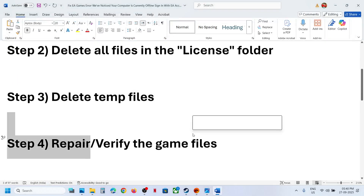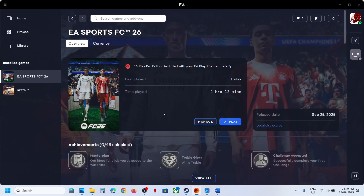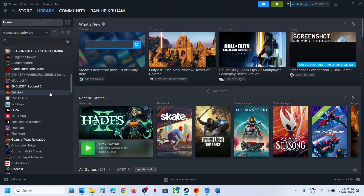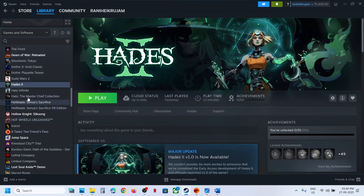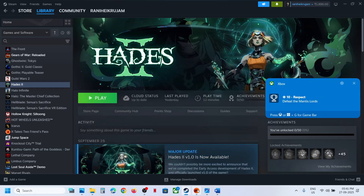Still not working? The next step is to repair or verify the game files. If you have the game on EA, click on Manage, then click Repair. Once the repair is done, launch the game. If you have the game on Steam, right-click on the game, go to Properties, go to Local Files, then click Verify Integrity of Game Files. After verification, launch the game and check.